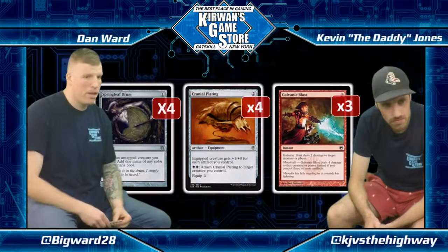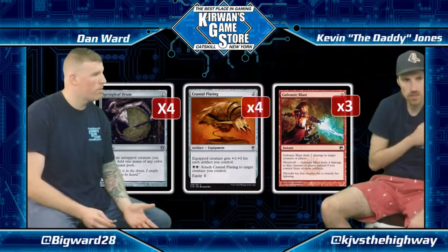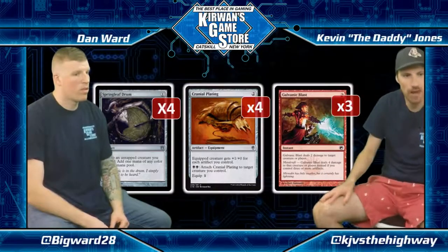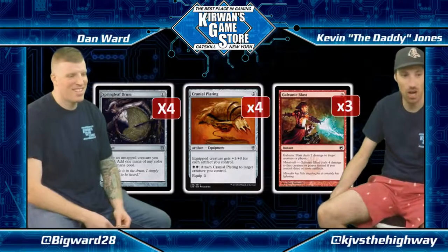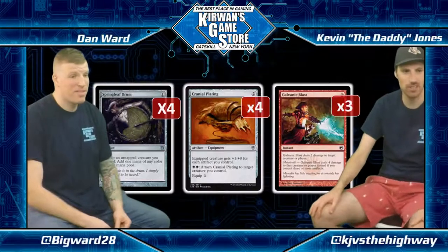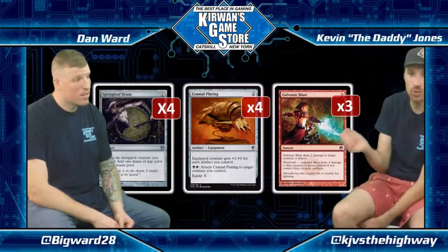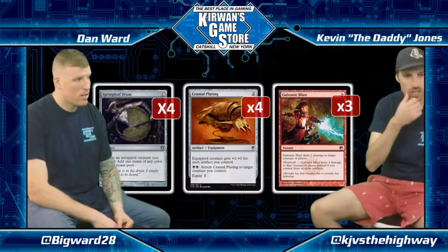Springleaf Drum — always a four-of. One of the cards you hate to draw in multiples as there are really strict diminishing returns. This art makes you think of Theros block, which it is — not nearly as cool as the original Springleaf Drum from Lorwyn. The card is very good regardless. It lets you use your six zero-mana creatures — Ornithopter, Memnite — to get out a turn-two three-drop or a turn-two play. Again, a great play pattern and something you seek to do with this deck quite often.